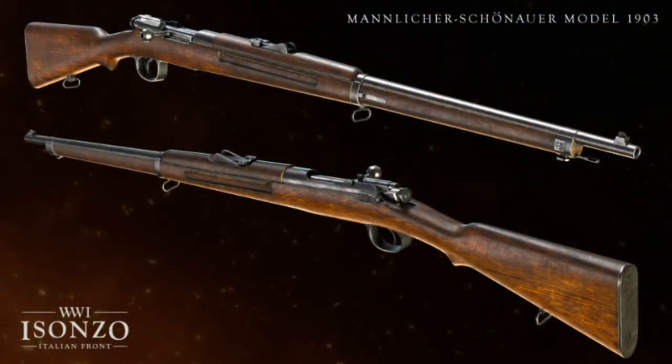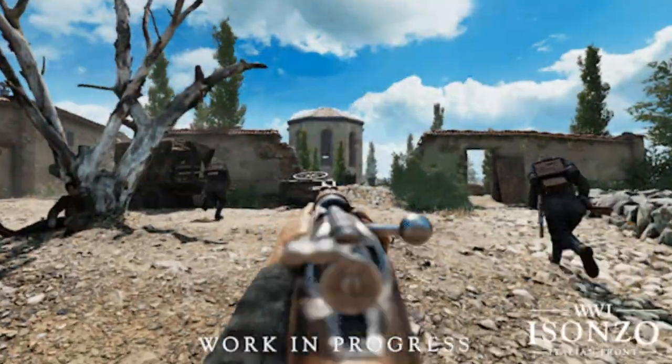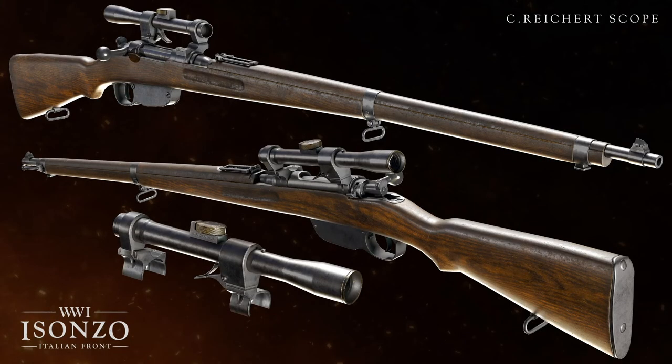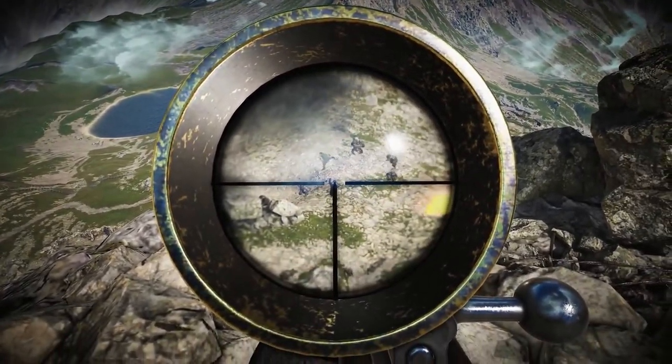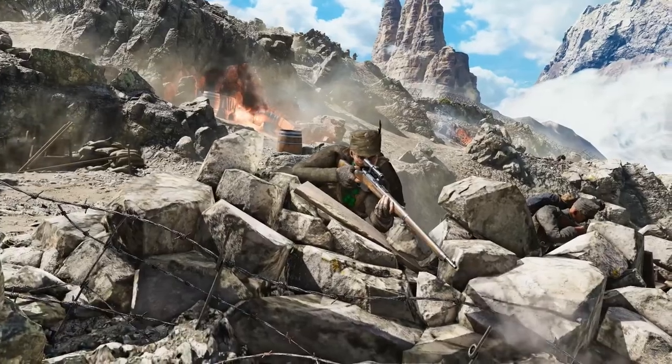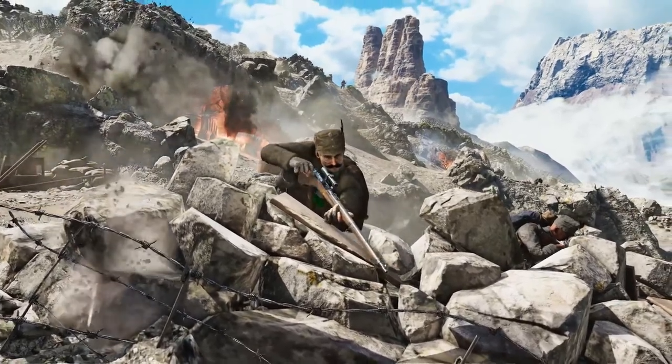First up in the weapons we have the Mannlicher Schoenauer model 1903, one of the traditional bolt-actions for the Austro-Hungarians. We've covered this one in the past. Next we have the Steyr Mannlicher M95 with the C. Reinhardt Scope, used by the marksman or sniper class. This sniper has a straight-pull bolt, making it much easier to maintain your sight picture while firing multiple rounds in quick succession — very useful when taking out squads of enemies at distance.